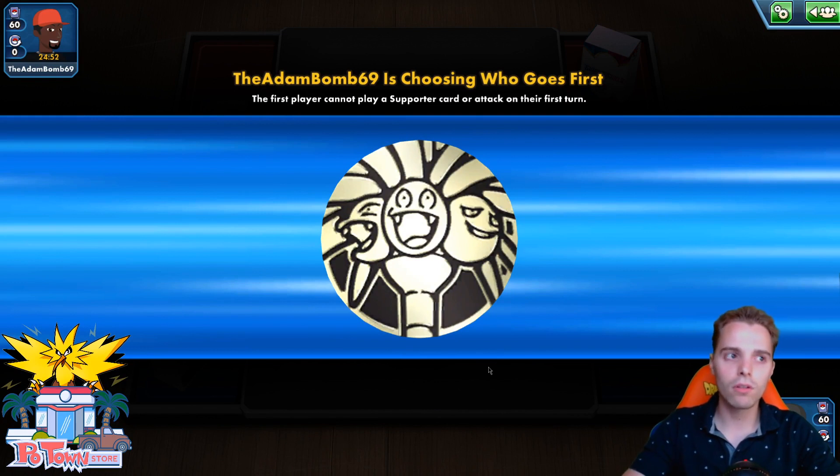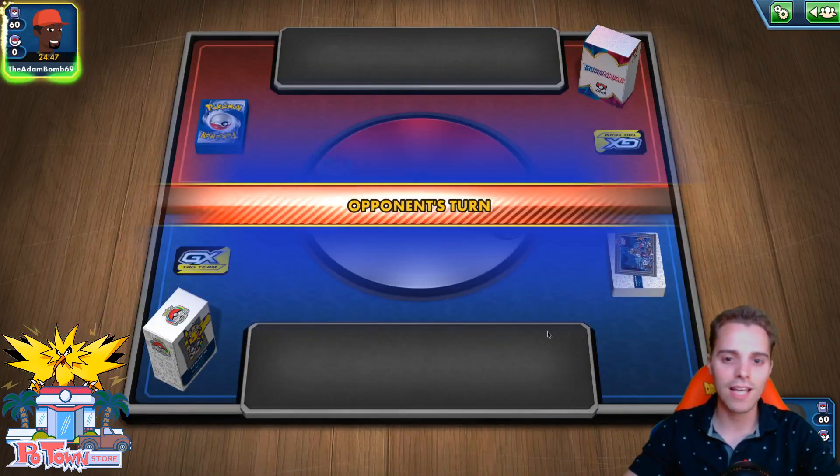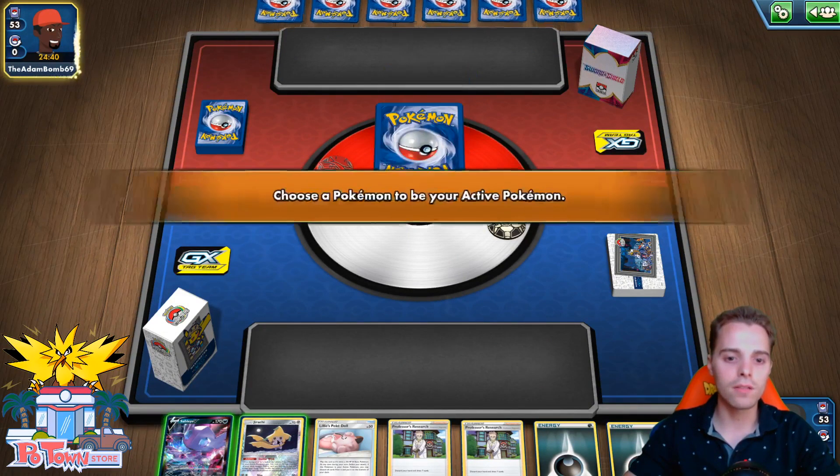We also have lots of dolls, so if they don't run Great Catcher — yeah, you don't wanna see that — maybe our Yveltal won't be safe, but we'll see. We already have a Jirachi, we have a doll, and a Researcher, so going second is not too bad in this instance. If we had gone first it wouldn't have mattered at all. We can safely use Sableye. Oh, there's a Zacian in the active position — that's a little bit scary for the opponent.